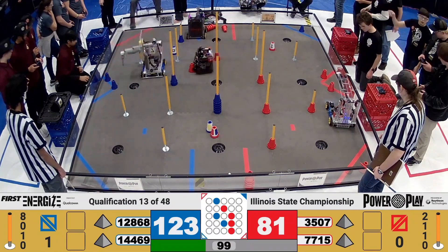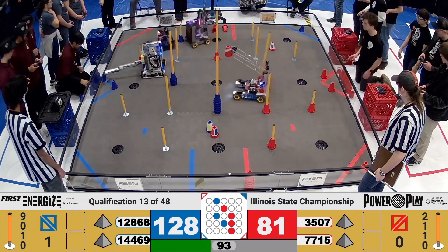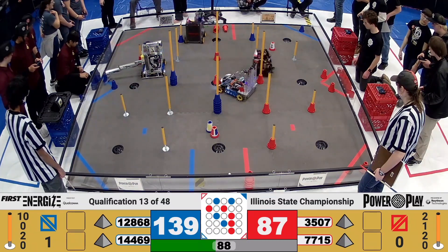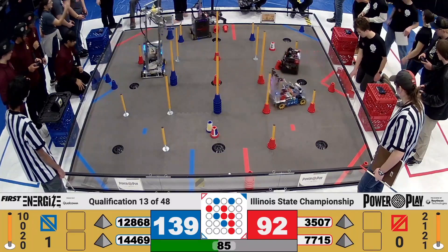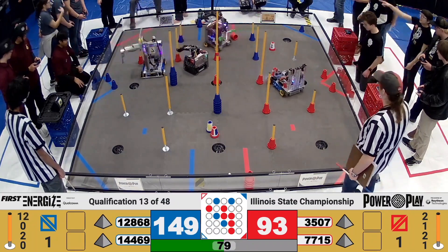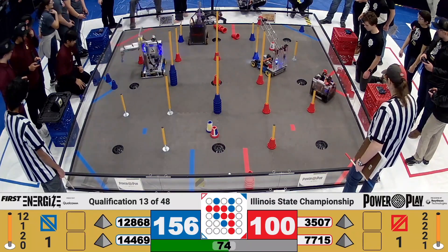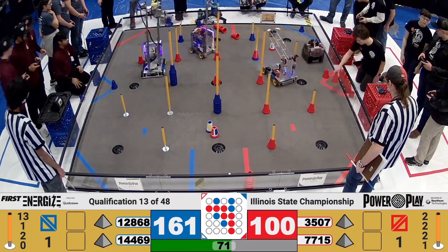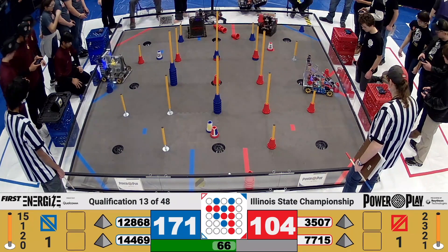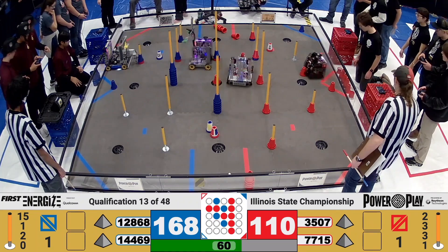Red alliance hard at work already. A lot of times in Power Play, we see one alliance focus on those high scoring junctions — those tall ones at five points apiece — while the opposing alliance works on the ownership game, trying to possess as many junctions as they can to establish a circuit without many weak points. It looks like the red alliance might be working on that. They've got one cone in a terminal and will need one more to make it all the way across the other side of the field, but otherwise red does have what it needs to establish a circuit early in this match.